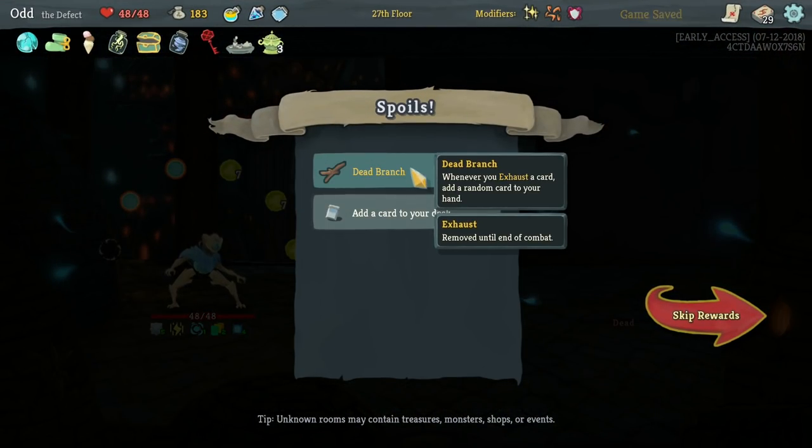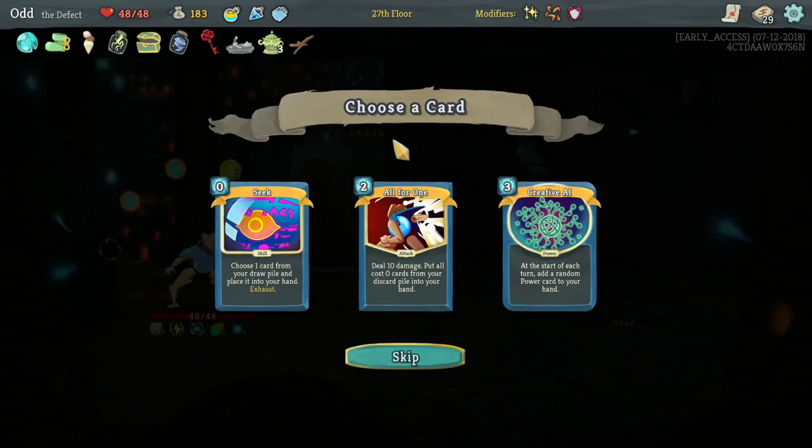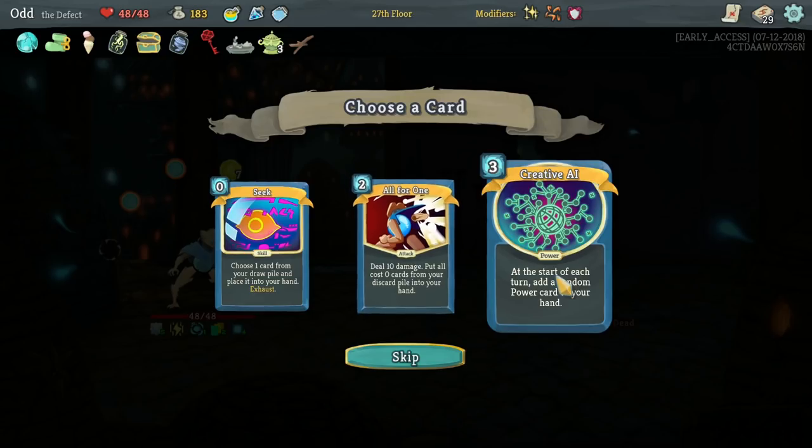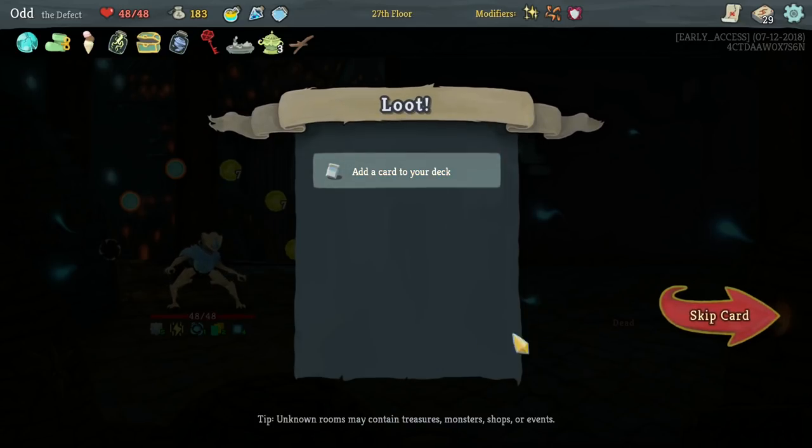Dead Branch — whenever you exhaust a card, add a random card to your hand. That's not bad, because we got Seek right off the bat too. Do we take another Seek? I think we're good on that. Creative AI — meh. We're going to pass. Let's fight Snake.